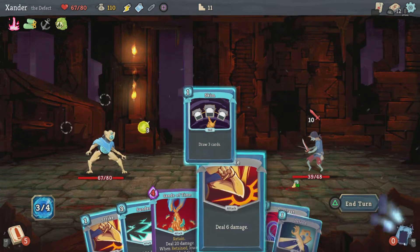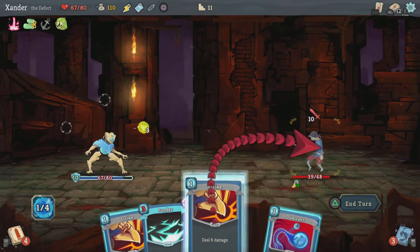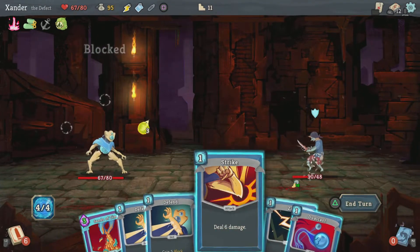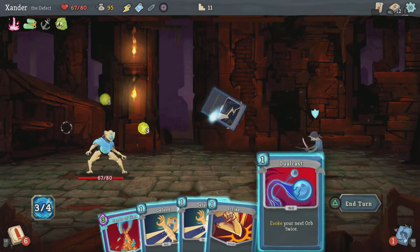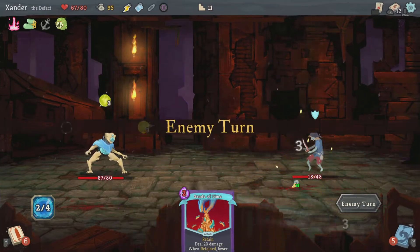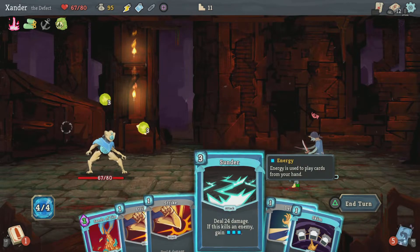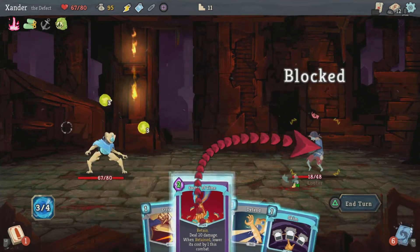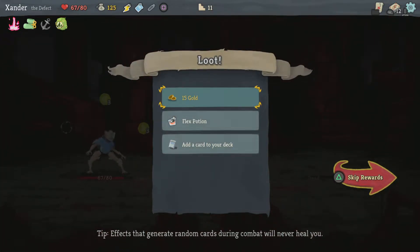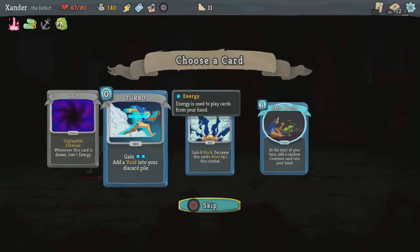He's doing 10. I forget I have 10 block to start. Let's see what I draw — block, block, block, and hit him. I retain that in my hand, so lightning. Next turn I don't know. Got my money back and extra money. Black potion — not bad.